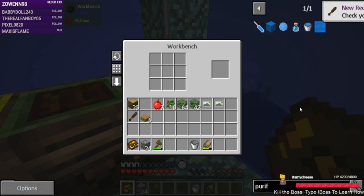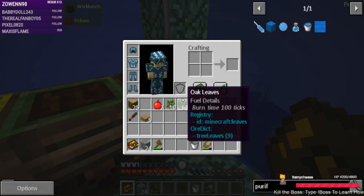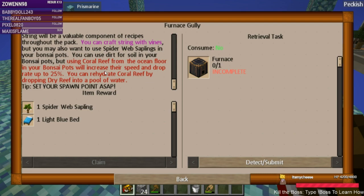Purified water — that's smelting water, so we need to make a furnace. That was one of the quest requests. String will be a valuable component of recipes throughout the pack — you can craft string with vines, but you may also want to use spiderweb saplings in your bonsai pots. You can use dirt for soil in your bonsai pots, but using coral reef from the ocean floor will increase their speed and drop rate. And set your spawn point.